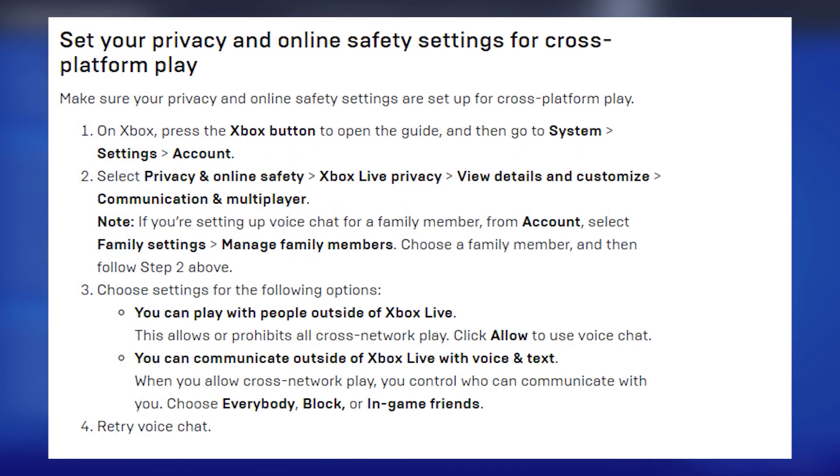If that still isn't working, set your privacy and online safety settings for cross-platform play. Press the Xbox button to open the guide, go into System, then Settings, then Account. Select Privacy and Online Safety, head into Xbox Live Privacy, view the detailed communication and multiplayer settings, then go into Family Settings, Manage Family Members, and choose a family member. Under 'You can play with people from outside Xbox Live,' click Allow. Then under voice chat and text communication, choose Everybody, Block, or In-Game Friends, and retry voice chat.